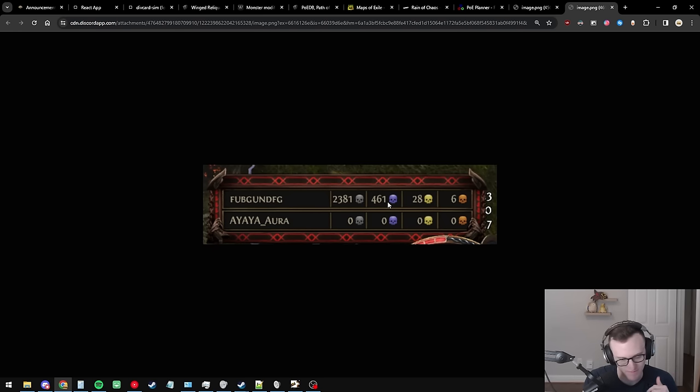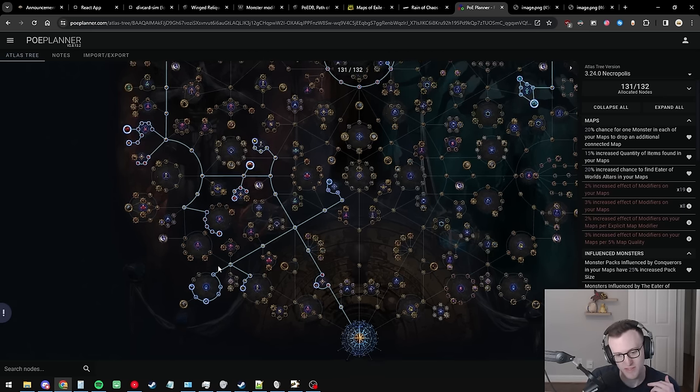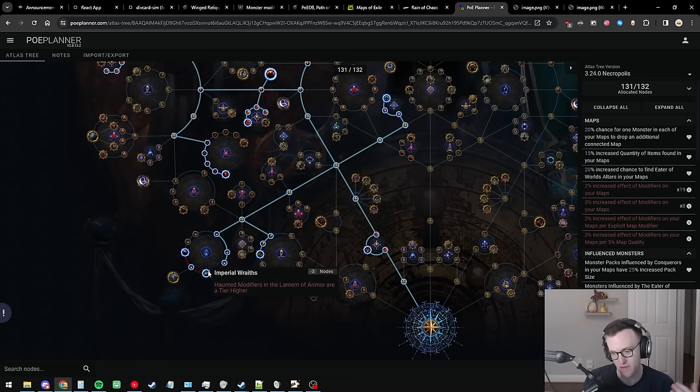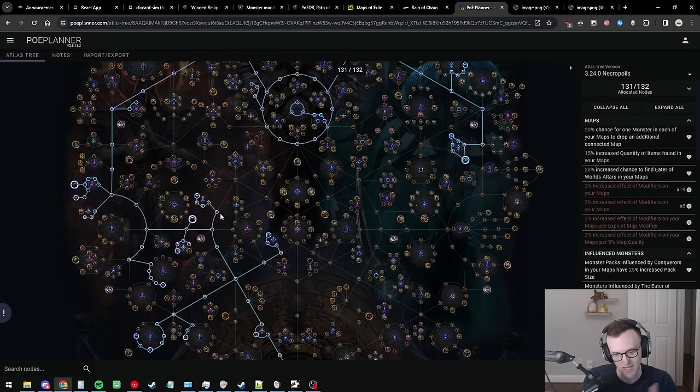When you add Alva to the map, you go from around 1,400 to 2,400 white mobs, and 461 blue mobs. You can see the power Alva brings in terms of natural inhabitants, so Alva is back — not because Alva itself is doing something amazing, but just because it brings a ton of white mobs. Grabbing the Alva chance nodes and getting 100% Alva spawn is very worthwhile.